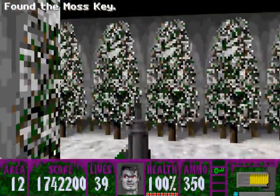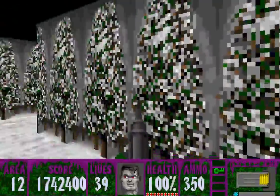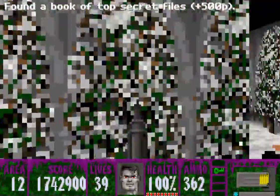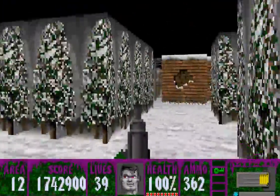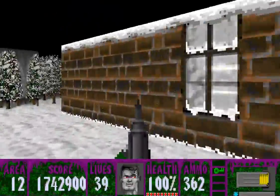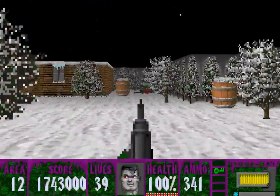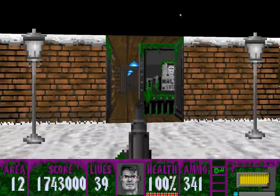Get the moss key by the fire. And that's all there is to it for this area. Now that's all there is to it for this area, and we can go into the moss door.